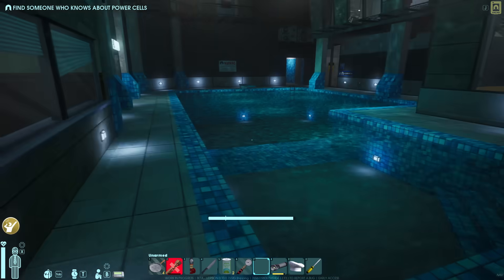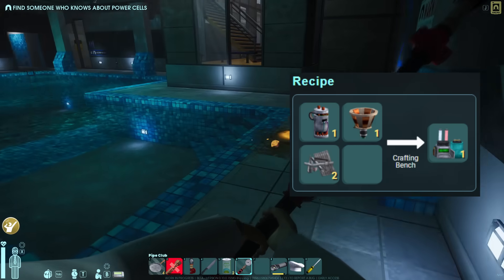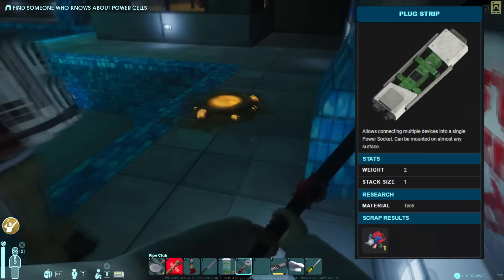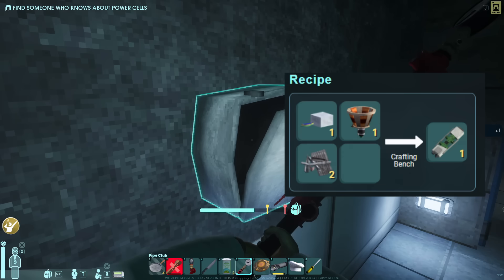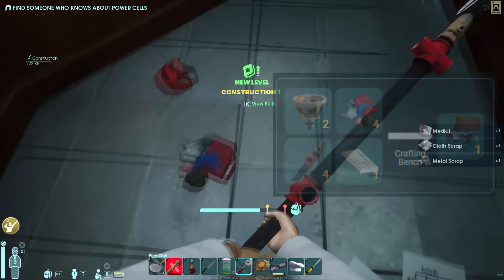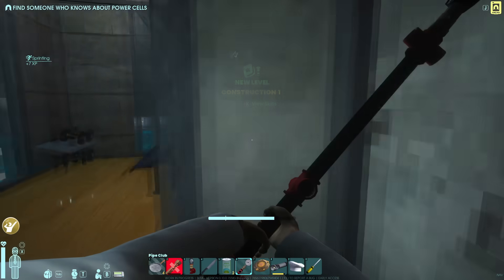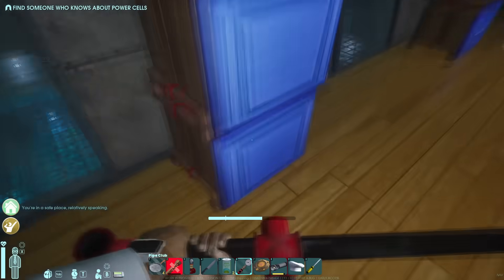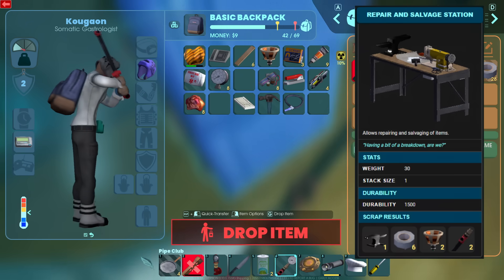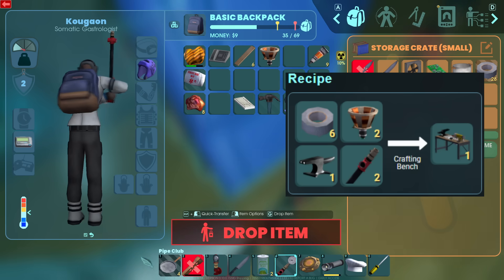There are four more items to make sure your base runs efficiently. First, the battery — a great way to keep things going overnight. By plugging a wall socket into the battery and then into equipment, it can run overnight for a long time. Next, the plug strip — an extension that powers multiple devices at once. The portable stove needs no explanation; if you want to eat well, make one. All three are relatively easy to make from materials in the office sector cubicles. The final piece is the repair and salvage station, which lets you repair broken items and salvage ones you don't need. You almost have all the materials, but you're lacking one important one: the anvil.